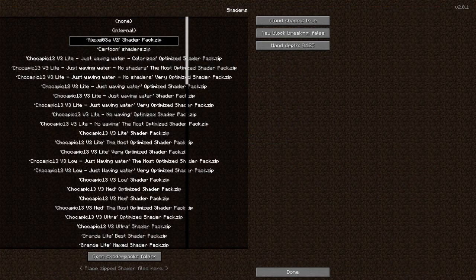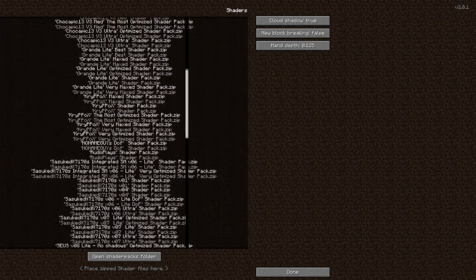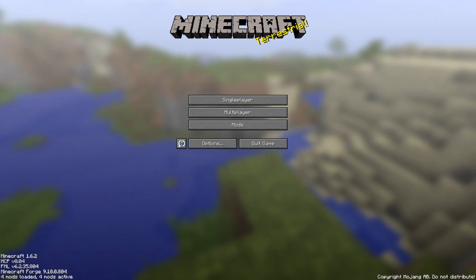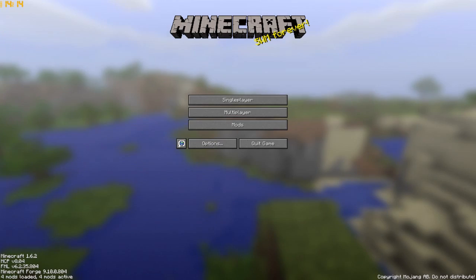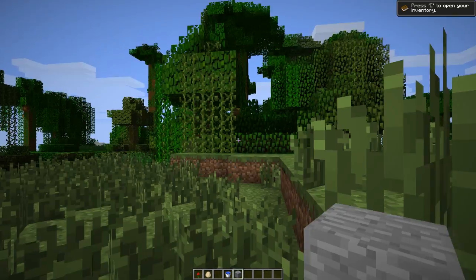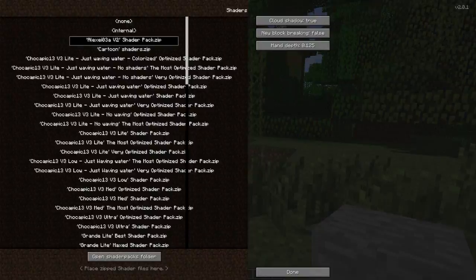Just look at this list — it's a huge list with tons of different shaders. Make sure to check them out; some work slightly better than others with different texture packs, so find which ones work best for you. I'm going to go into Minecraft with the default texture pack and show you how some of them look, then show you my favorites.